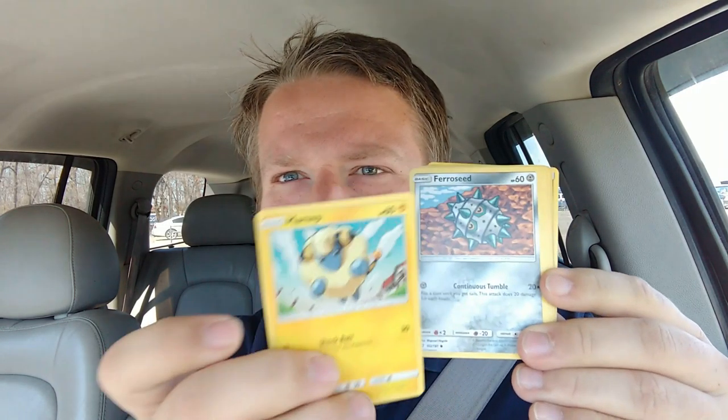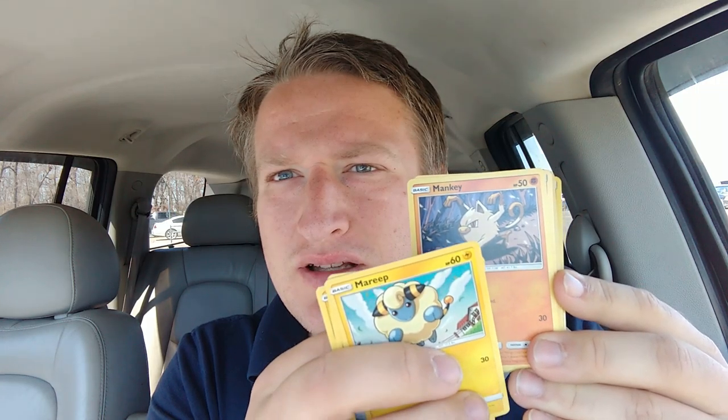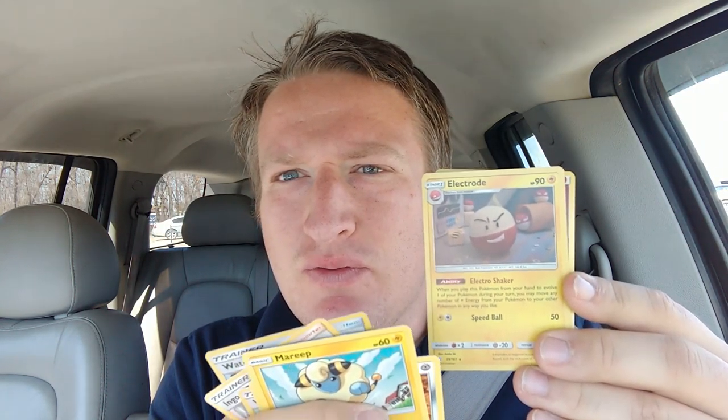I prefer to have the energy at the end just because it doesn't make any sense to have it up front. We've got Mareep, Ferroseed, Charmander, Helioptile, Mankey, Viridian Forest, Tentacruel, Ingo and Emmet, Water Memory, Electrode, and Fighting Energy.